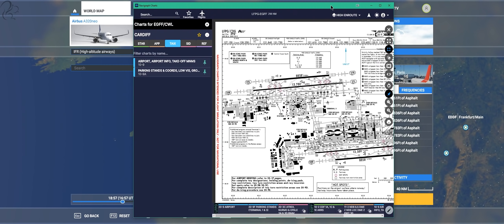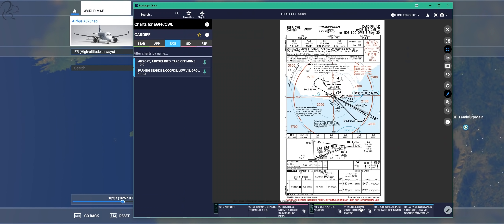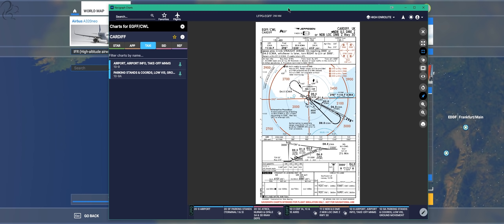Before we set off and jump in the cockpit, I thought I'd show you on Navigraph that Charles de Gaulle looks like this. We're going to be spawning here at the X-ray gate in Terminal 1, and then taxi over and depart out of 27 Left today. We're also planning to arrive at runway 30 in Cardiff, and I'll be looking to pick up the ILS into runway 30 at Cardiff. That's the plan — things may change, we shall see.